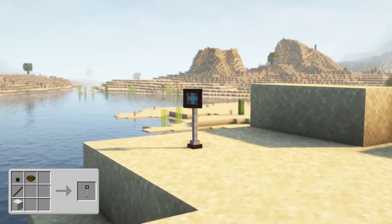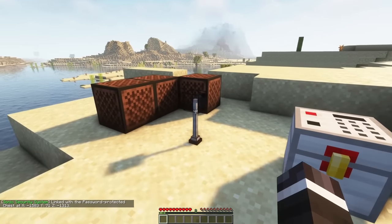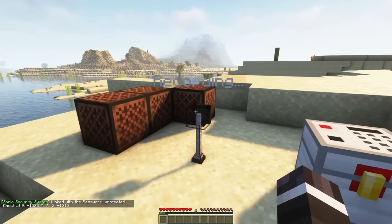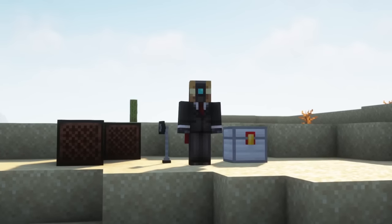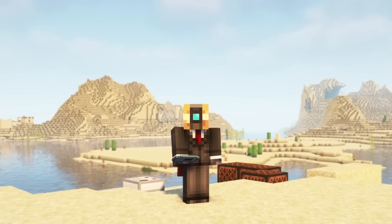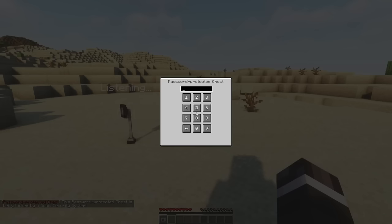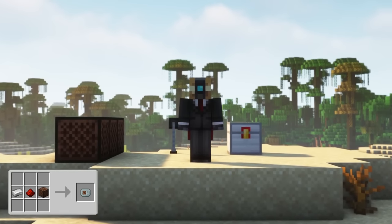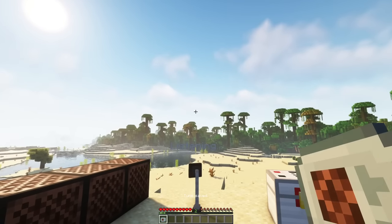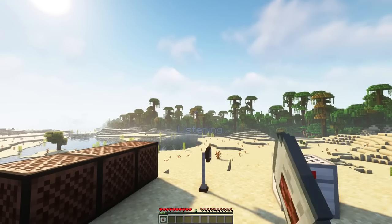The sonic security system can lock certain Security Craft blocks and prevent them from being used or interacted with. Right-click a supported block with the sonic security system then place it down. Right-click it and start a recording in the interface. Play notes of your choice using a note block, then stop the recording. Now you won't be able to access the connected block anymore except if you are playing the tune you just recorded, either via the portable tune player or note blocks. Any time the tune is played nearby, the blocks locked by the sonic security system will become accessible for a short while. The portable tune player can play a tune that was previously saved to it. To save a tune, right-click a sonic security system that has already recorded the tune. To play the tune, right-click the portable tune player. To cancel playback, simply right-click the portable tune player again or stop holding it.